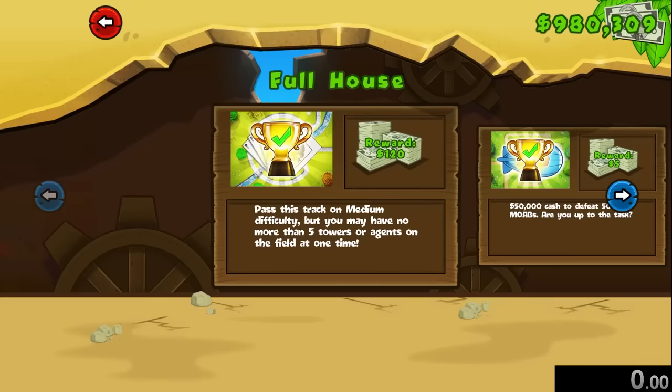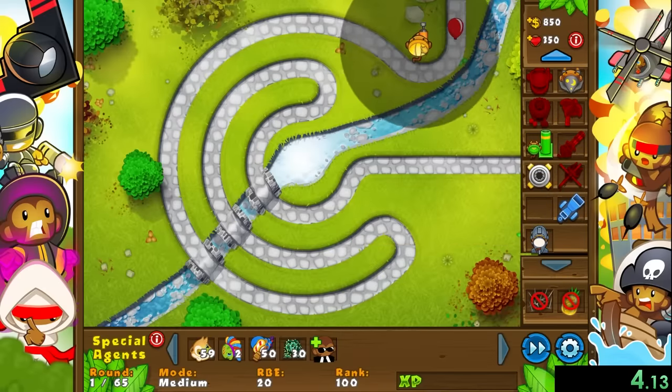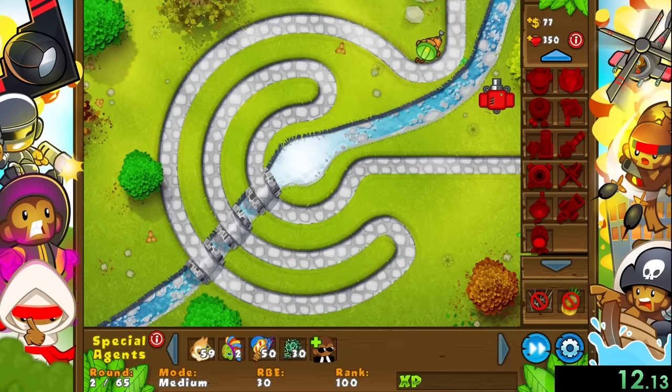Today I decided to speedrun every special mission in Bloons TD5 since I could never beat them as a kid. Our speedrun is going to start as soon as we select our first mission, which is going to be Full House. For this mission we can only have up to 5 towers at a time, and our first one is going to be the monkey engineer, because with the engineer we're only going to have to upgrade it once and it can solo till about round 20.